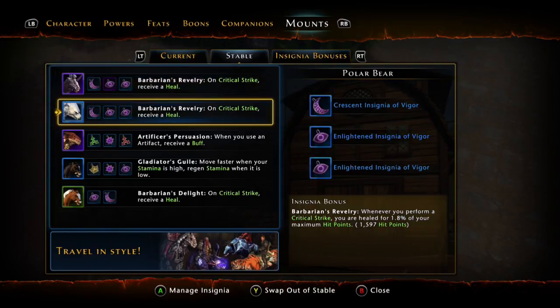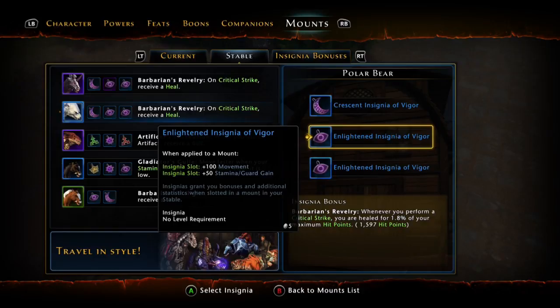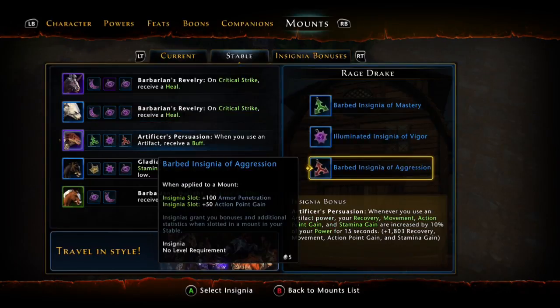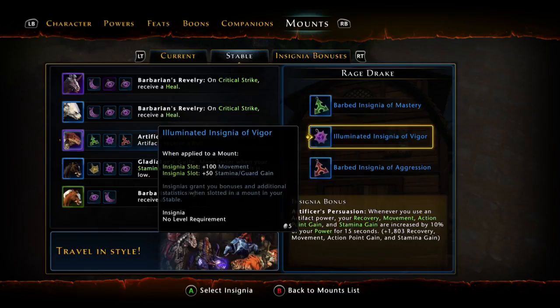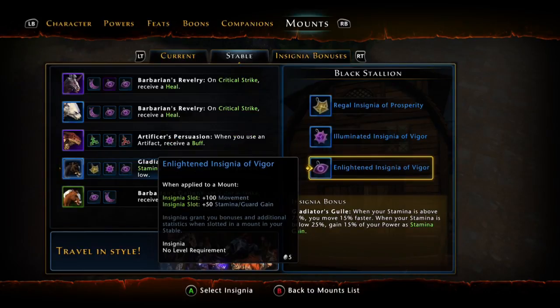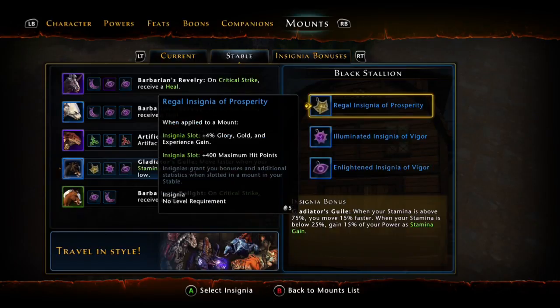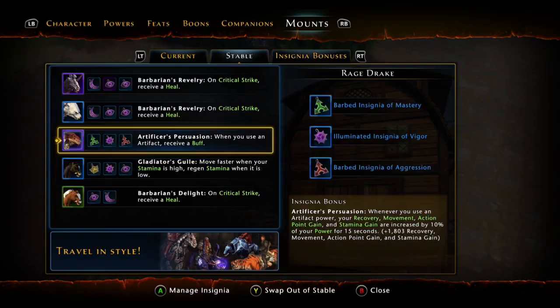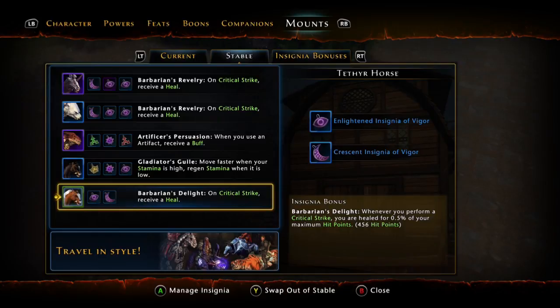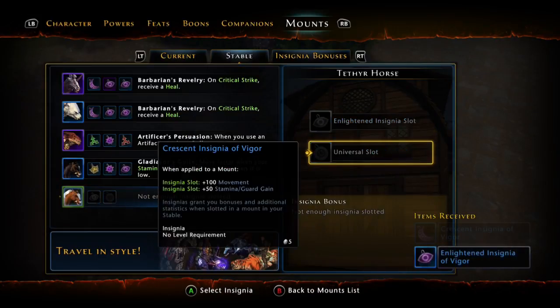I'm stacking my insignias with movement using insignias of Vigor, and I get close to 1,400 from my insignias alone. Barbarian Revelry — I have two stacks giving me 1.8% heal on crit. The Artificer's Persuasion artifact is absolutely great — you get a huge bonus when you pop your artifact. Here's the Gladiator's Guile: when I have full stamina I'm running at 15% increased movement, plus 16.1% increased movement in the guild, putting me above 30%. I then run next to a 50% mount at the same speed when inside the guild. I use one Barbarian Revelry and stack one Barbarian Delight — I can put three movement insignias in and get 0.3% more healing.